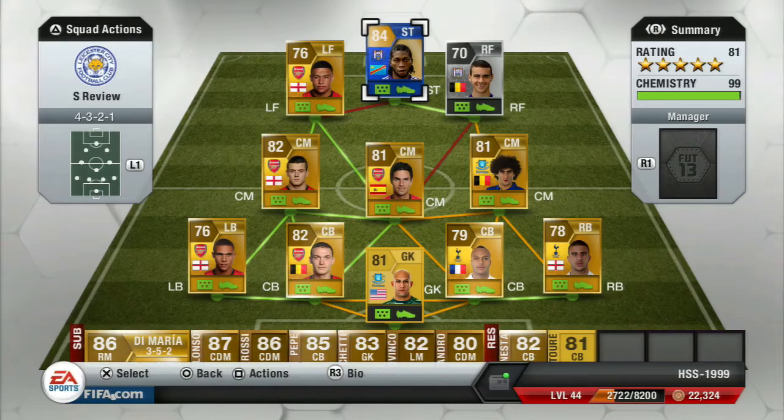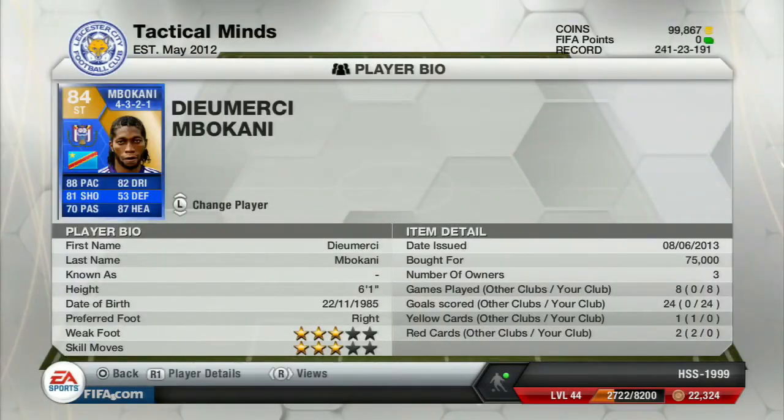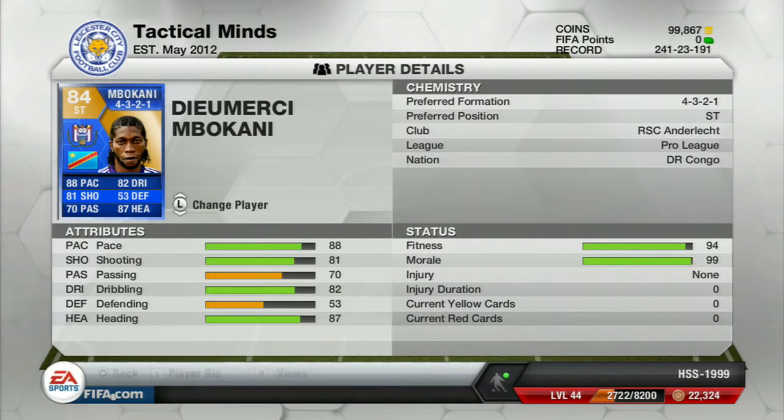The squad I used him in was a Barclays Premier League team with a Belgian Pro League player to give Emberkani 9 chemistry. His on-card stats: he has 88 pace, 81 shooting, 70 passing, 82 dribbling and 87 heading. He goes for 75,000 coins and he's got a 3-star weak foot and 3-star skill moves.